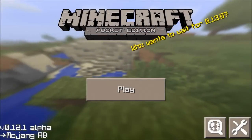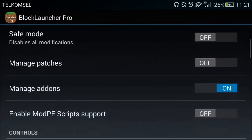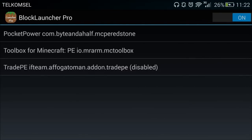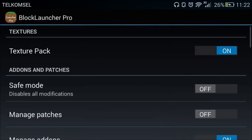If you finish installing, go to Block Launcher and go to the settings. Go to the launcher option. If you want to confirm it, just go to Manage Add-ons and it's gonna be listed as pocketpowered.com.byte.mcperedstone. You can disable it or delete it, but if you disable it you can re-enable it. That's basically how you confirm and install it.